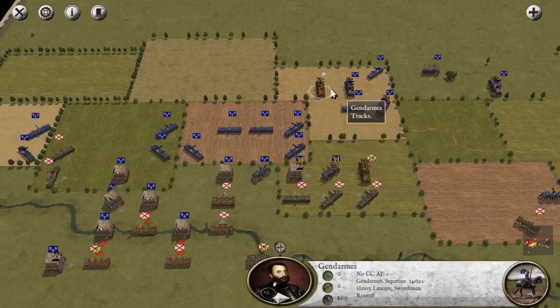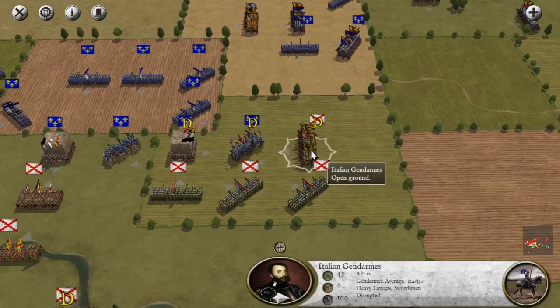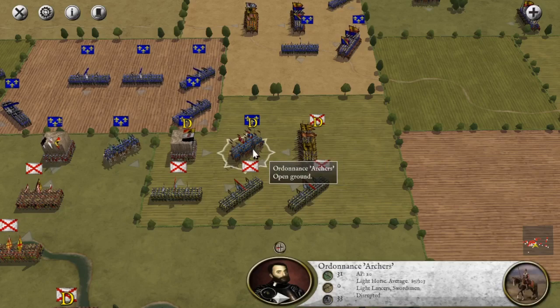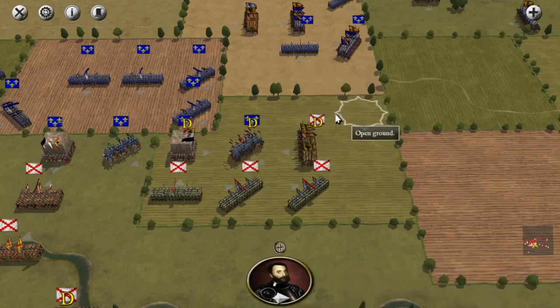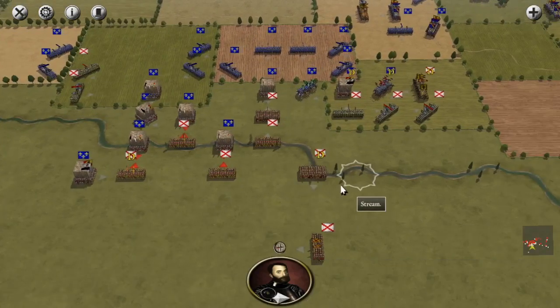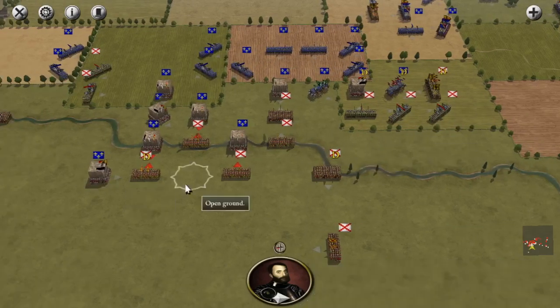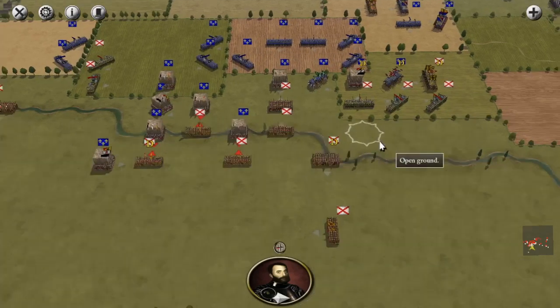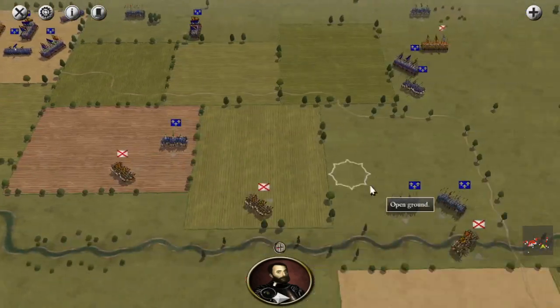Here we have another gendarmes that are running away, and there are plenty of troops. One of those is the Italian gendarmes that is disrupted here. We have one lancers from the French disrupted, and the Swiss Pikeman over here already disrupted. So let's continue doing the same thing as before - we're going to separate the battle into two theaters.